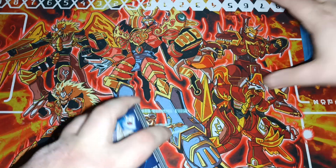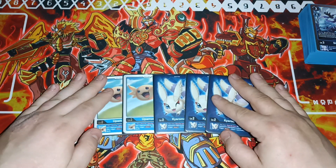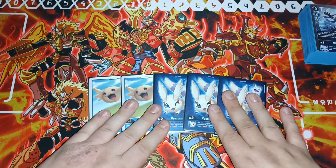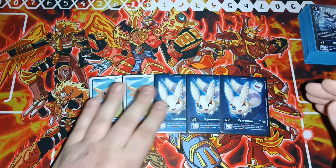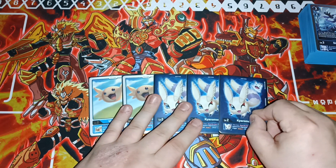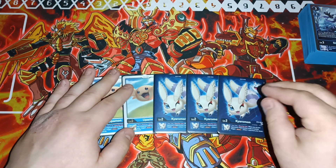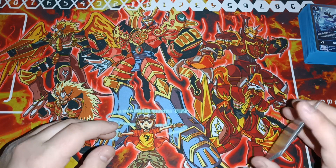We're going to jump into Hybrid Blue. So we were playing three Kiarumon and two Upamon. This probably should be switched — I just could not find my third Upamon. But honestly, Kiarumon works really well anyway because of how the deck works and how often you're removing stuff from your opponent's deck. Upamon is still an insane baby.